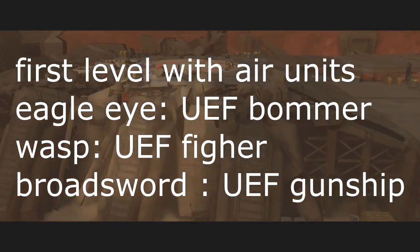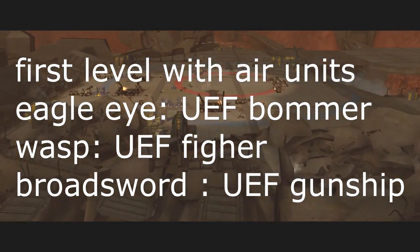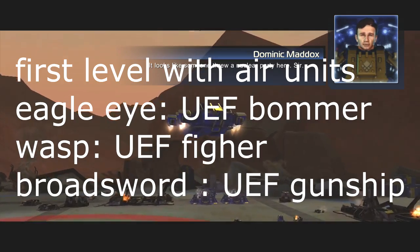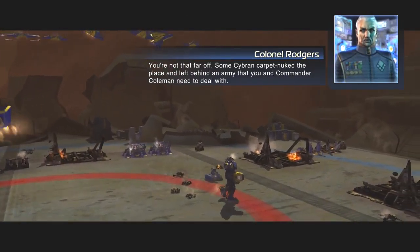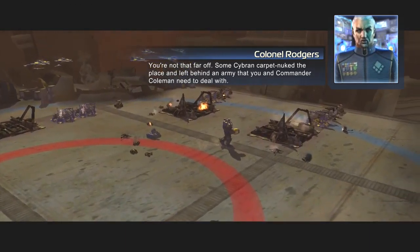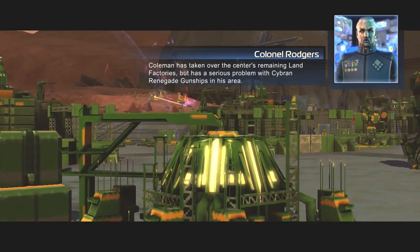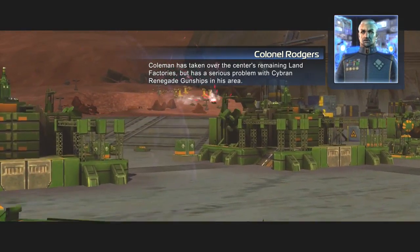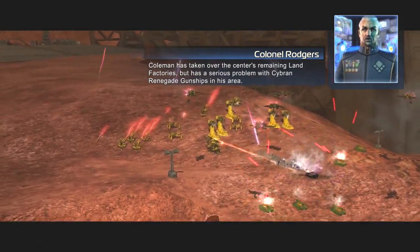Okay, as you can see, it has sustained a significant amount of damage. It looks like someone threw a nuclear party here. Some Cybran carpet nuked the place. Carpet nuking is a bit excessive — carpet bombing I understand, but carpet nuking? How do you have the resources for carpet nuking?